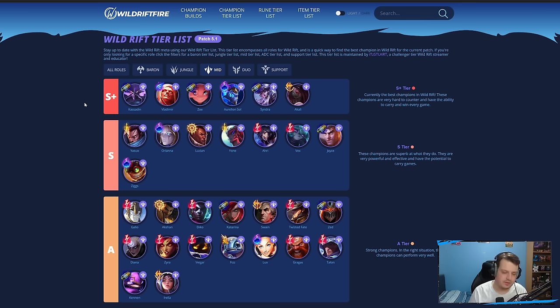Moving on to mid lane — you're going to see a theme in the S-plus tier: all these champions are AP champions. That's because the AP items right now are incredibly powerful — Horizon Focus, Infinity Orb, Deathcap, Riftmaker — all extremely powerful. It's so difficult to put any AD champions in S-plus tier right now.